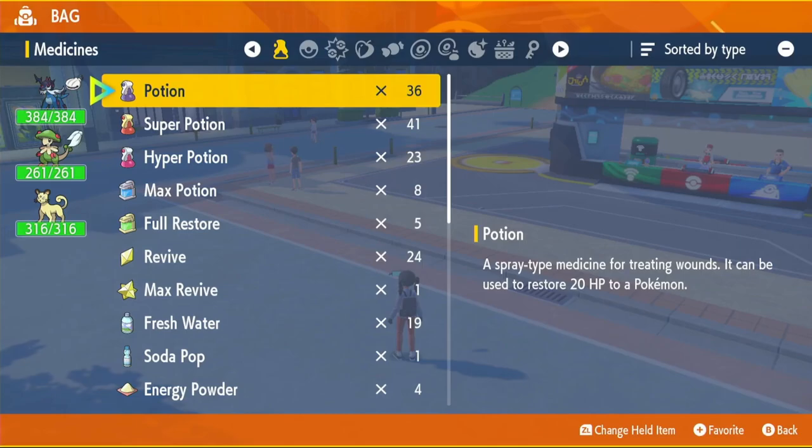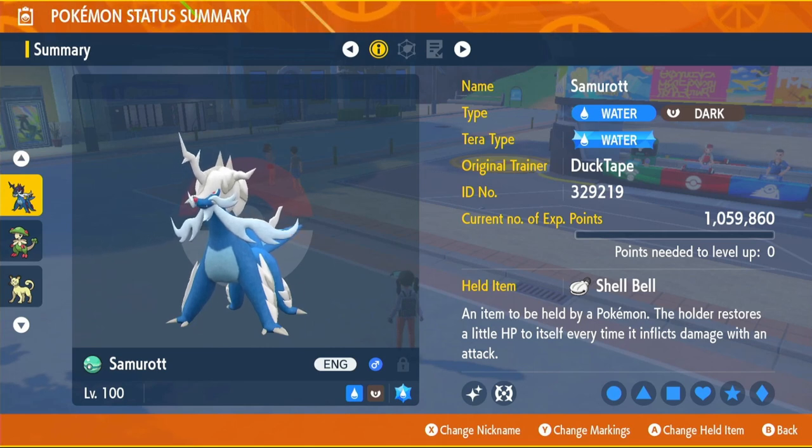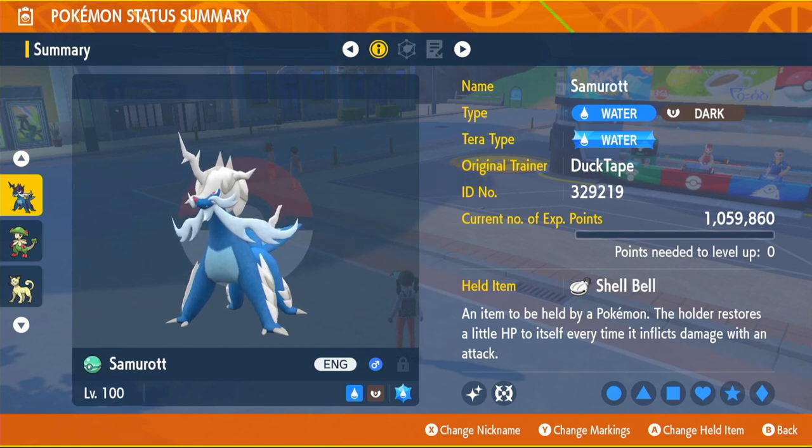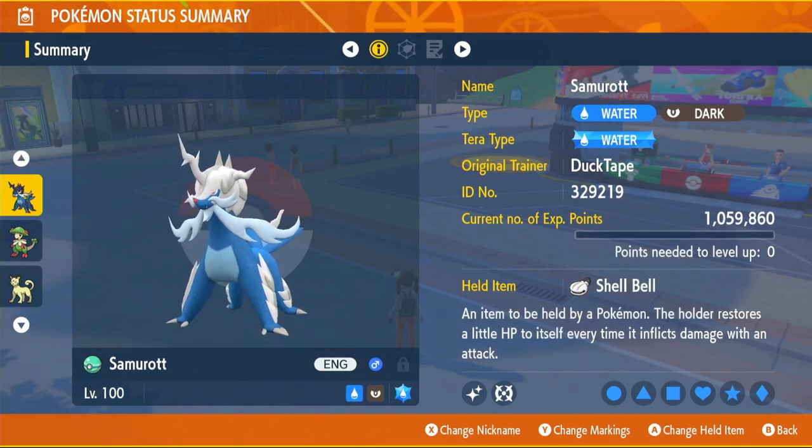Now let's get into the actual tera-type. Like I said, tera-type is going to be water. I did try and find some ways of going with the dark tera-type, but this Pokemon with its ability makes water so much better. Because this Pokemon can't learn Night Slash, which is unfortunate — probably for the better though, because one of its moves is going to be incredible, and that's a water-type move.